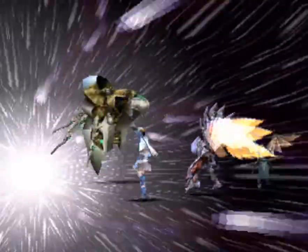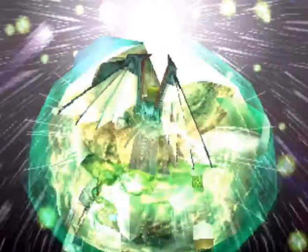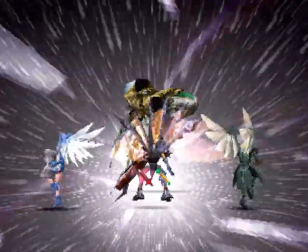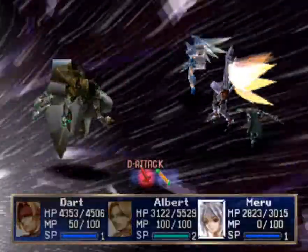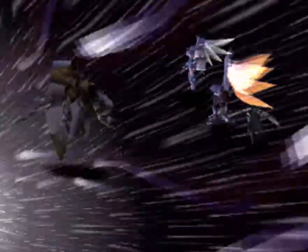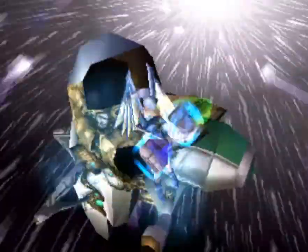I do want to take him down as quickly as I can - there is a reason for that. He does have some really annoying attacks late into the battle. I'm not sure if he can use them earlier on in the fight, but he doesn't tend to with me. Dragoon Form is definitely helpful in this fight because it does reduce damage by quite a bit. Dart will probably do more damage outside of Dragoon Form, but the protection is nice. Figures I'm getting perfect on everyone but Dart, and Dart's the one doing most of the damage.